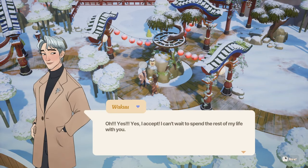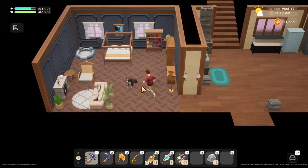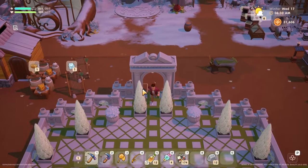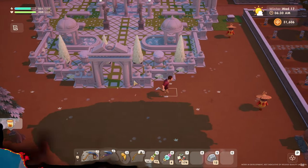Welcome back to the channel. As you hopefully already know, with the full release of update 1.0 in Coral Island, our farms will be completely reset. And if you didn't know that until right now, I'm sorry to be the one to break it to you — but yes, your relationships, your farm, your tools, etc. are being reset and you'll start from the very beginning.